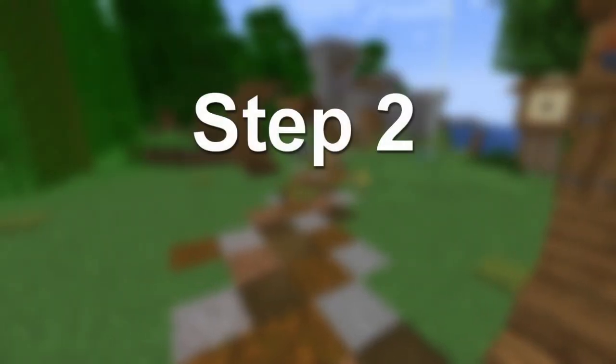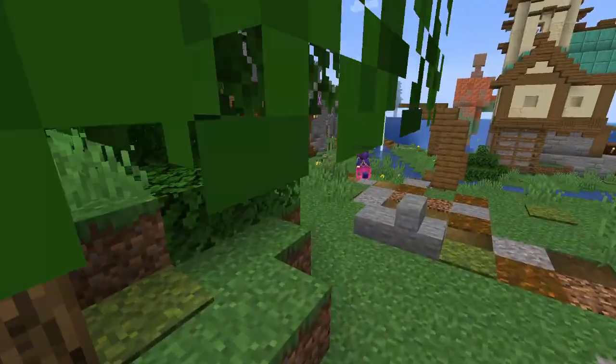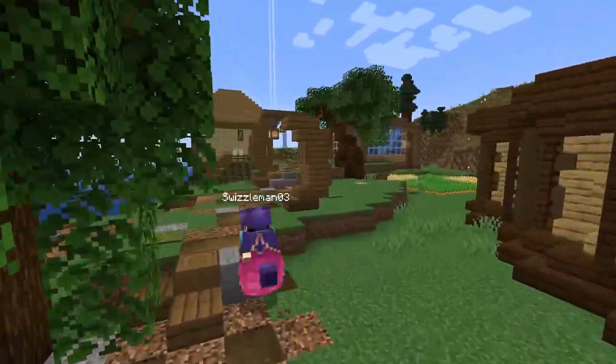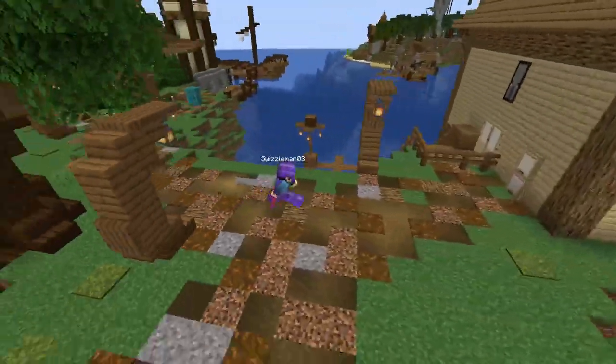The second step to help improve your survival worlds is creating custom paths and designated ways to get around. This is a super easy thing to do and it does not cost a lot of materials or time, and it helps tidy your world together and makes it generally easier to get around.